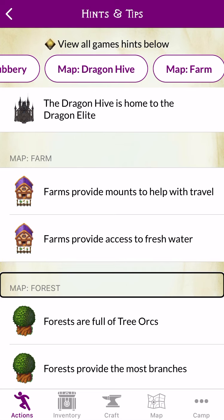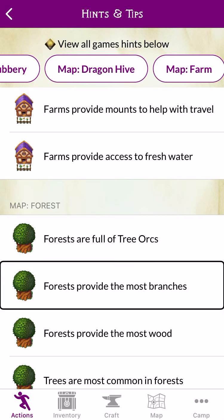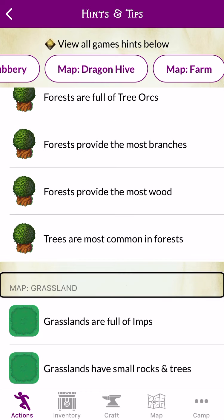Map. Forest. Heading — Forests are full of tree orcs. Forests provide the most branches. Forests provide the most wood. Trees are most common in forests. Map. Grassland.